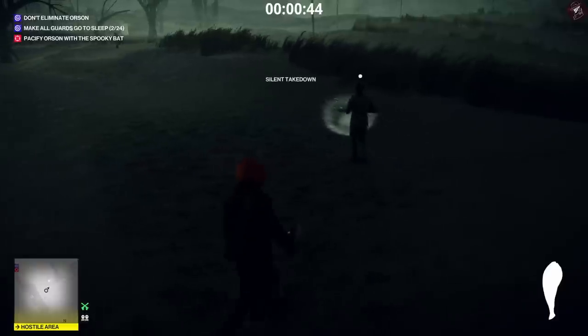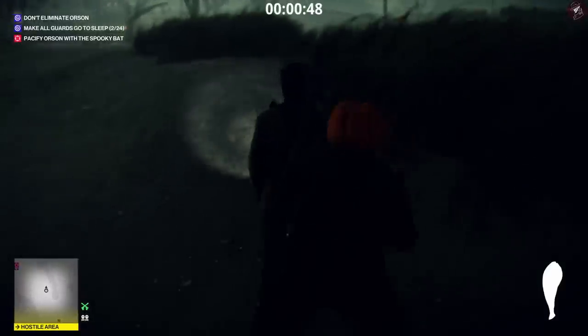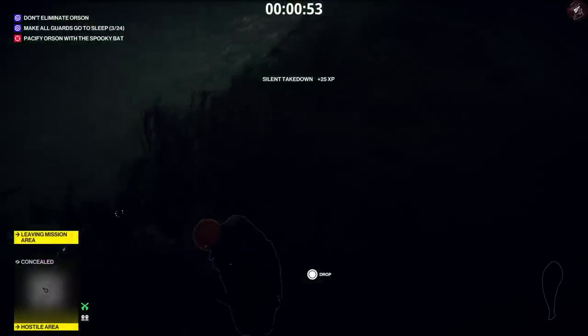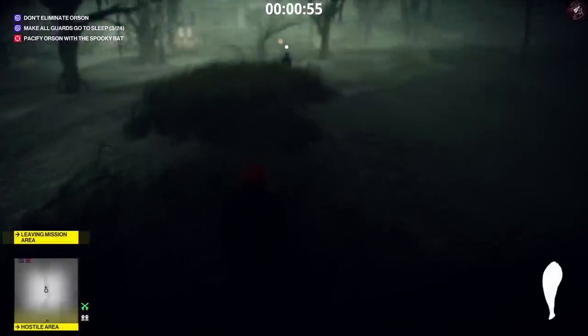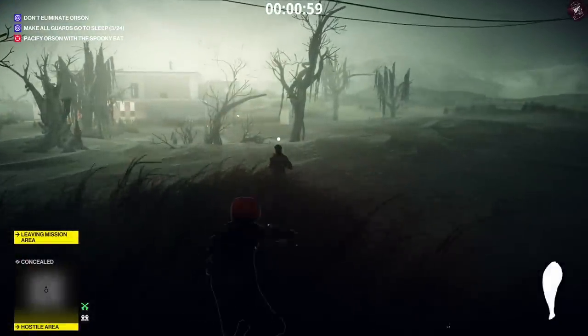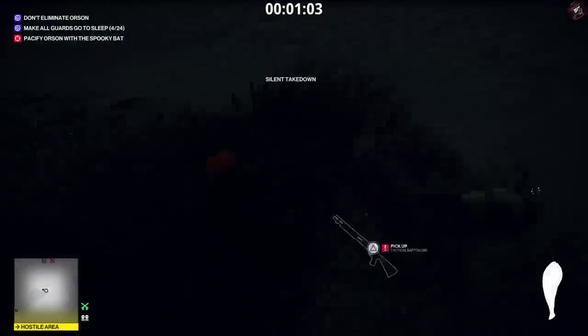We're going to wait for him to get close to the grass so when we knock him out we can drag him into the grass to hide his body. Because we're on the outskirts of the map it will say 'leaving mission area' but don't worry about that — the screen will go a little blurry but that's about it. We're going to throw the fish at this guy right here because we don't want him to hear us rustling in the grass.